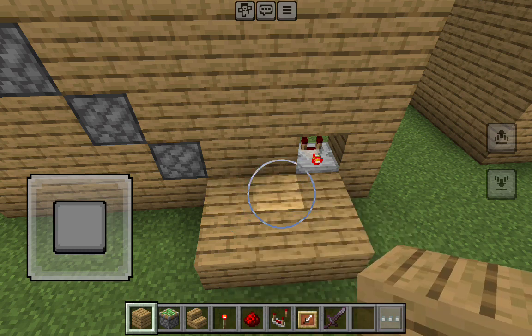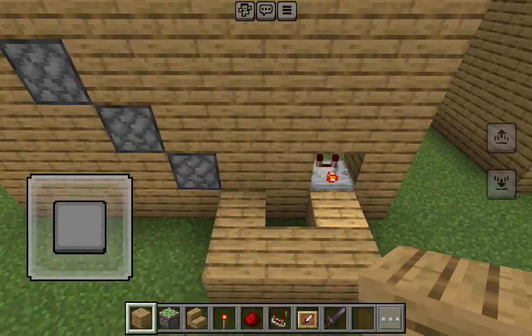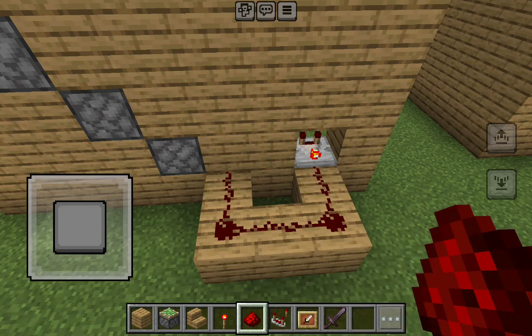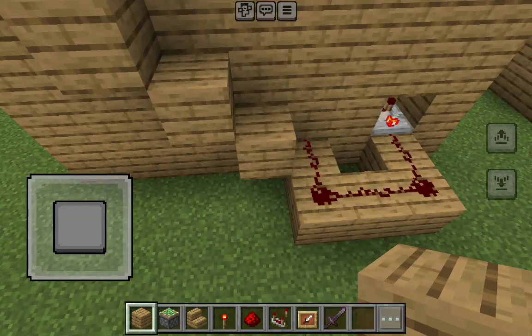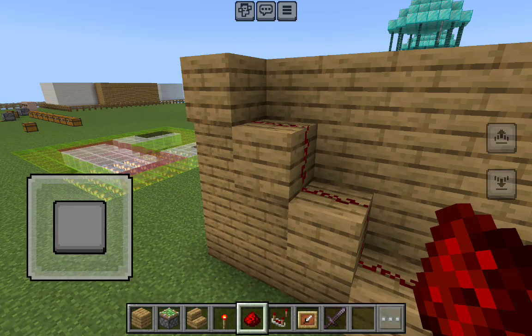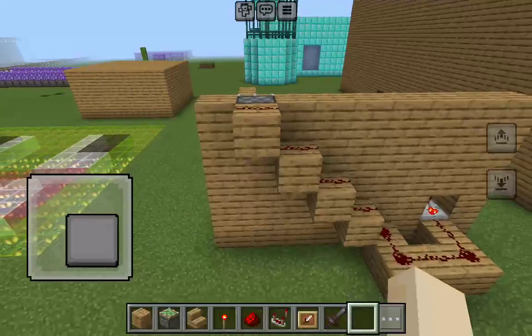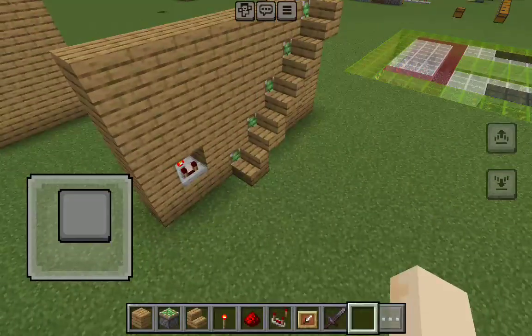One in the middle, right here, and then that is going to go one block above it. And then you're going to make this part touch here. Then grab your redstone, bring it across here, and put a wood block on every single one of those. Then put redstone on every piece, right there. And that's kind of how it's going to operate.